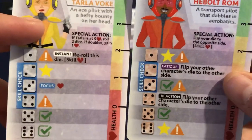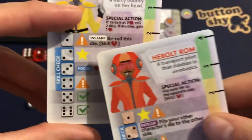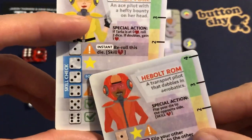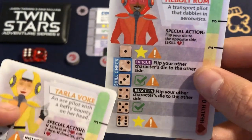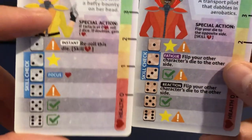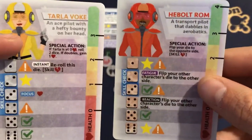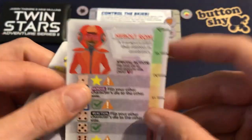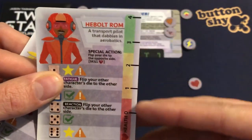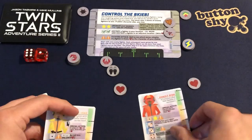Generally you want complementary skill check ranges. If Tala is two, three, and four, it'd be nice if Hebalt was at least five and six — maybe four, five, and six — to cover all the dice options. So we may struggle when we get to Hebalt's skill checks. Hebalt is good though — he's got four health, so we've got a lot of health to play with.